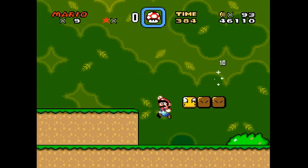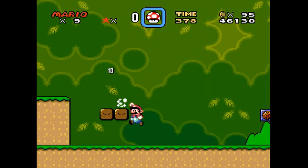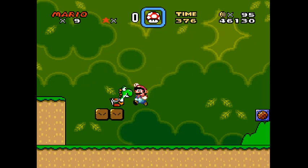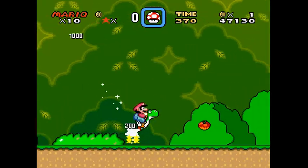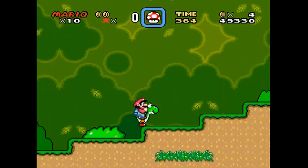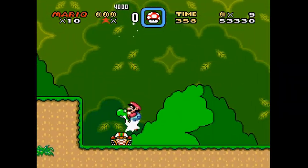There are actually two blocks that have an effect: the yellow and the green. The yellow gives you a mushroom, and the green one always gives you a Cape.